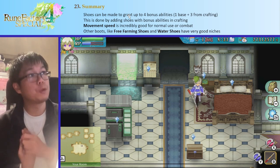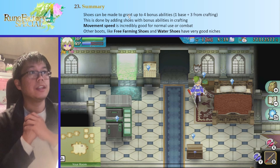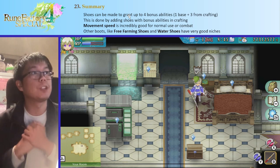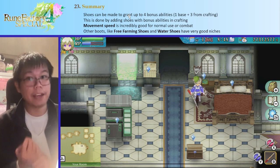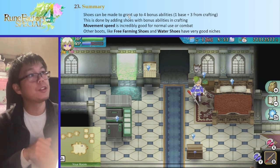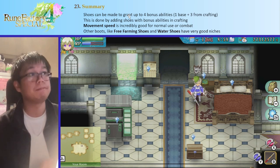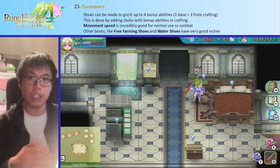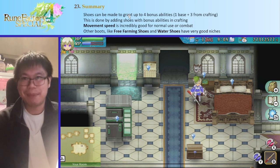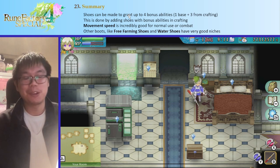In summary: you can make shoes with up to four bonus abilities — one from the base, and three from putting their abilities in when crafting. Movement speed is really really good, both for getting from place to place and for combat to dodge attacks. Free farming shoes and water shoes have very nice niches — whether it's farming more compactly or walking on water — and it might be a good idea to have extra pairs for those in your backpack or farm closet. Next video will be on accessories, which should be exciting.